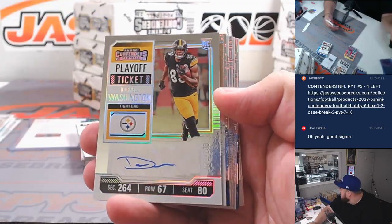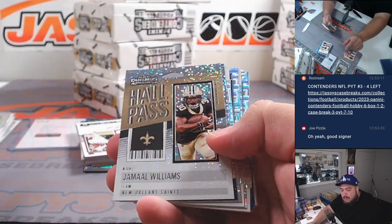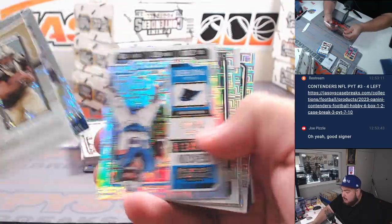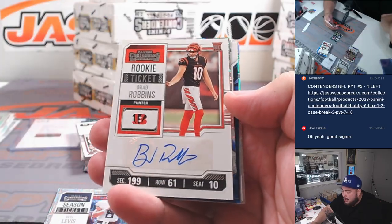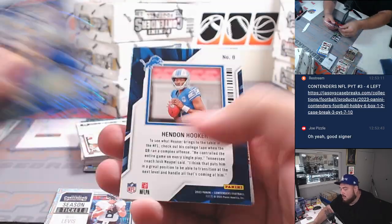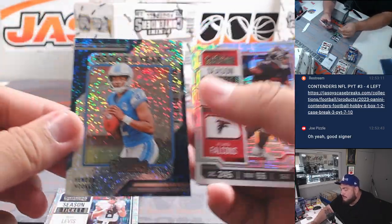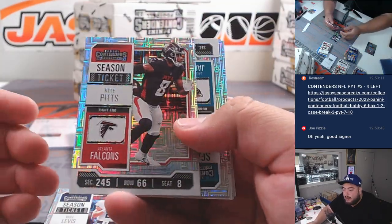All right, then we've got Darnell Washington, playoff ticket at 149, Steelers — going to Mike Ugolucci. There's a Will Levis rookie, and we've got Brad Robbins, a little kicker auto. Sheesh, kicker. Rookie of the Year Contenders — that's going to go to the bangers of the kicker autos, Brandon.